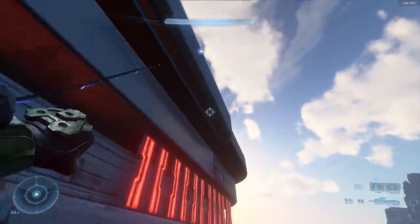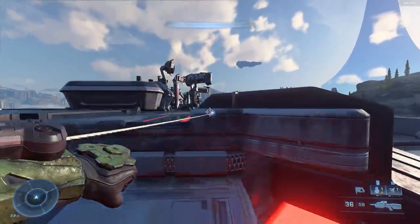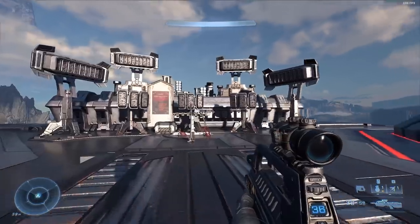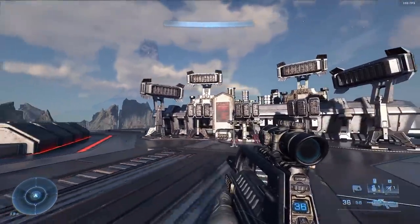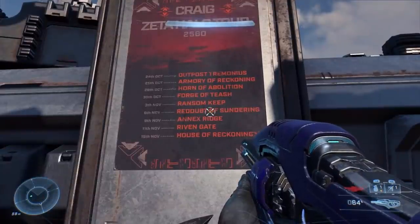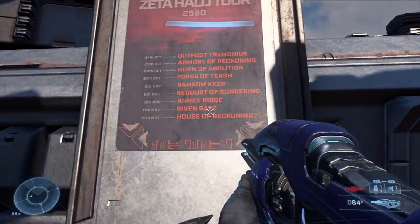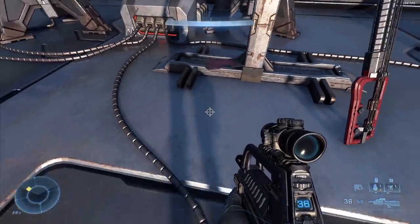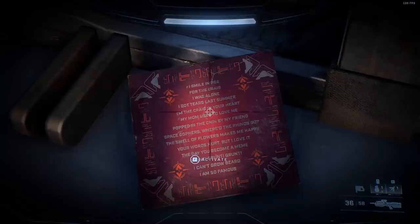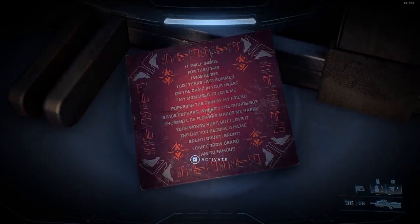If you climb to the very top of the tower, you can find a really cool homage to the infamous Craig, where it looks like he may have been doing some rehearsals up there. You can even see a poster for the Craig Zeta Halo Tour in 2560. You can also look at his album art and flip it over to take a closer look at the set list or song list available on the album.